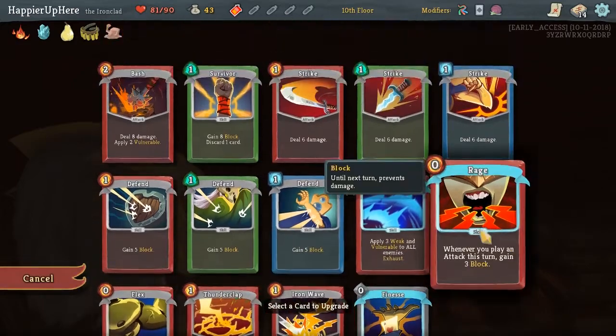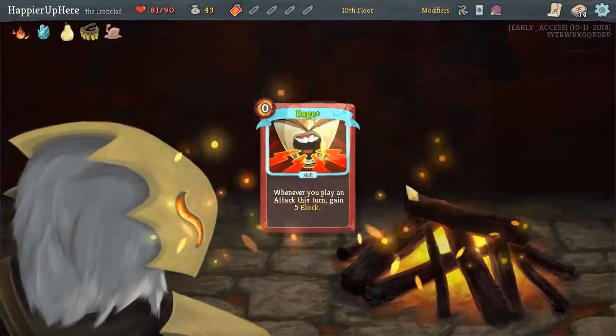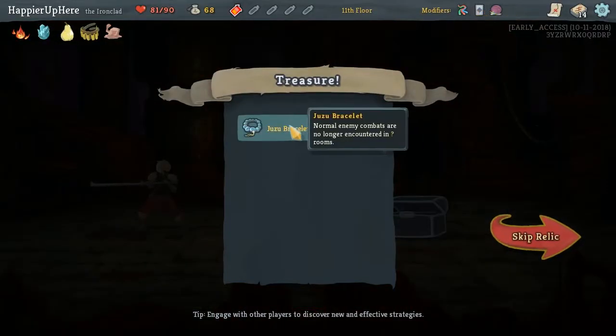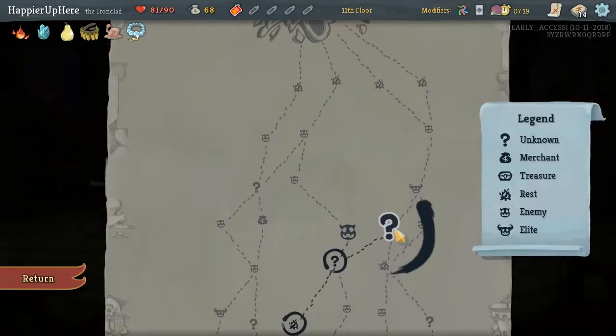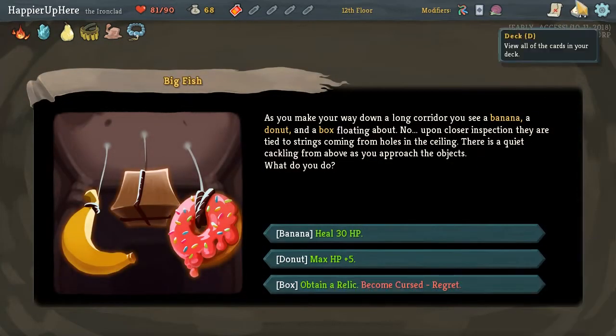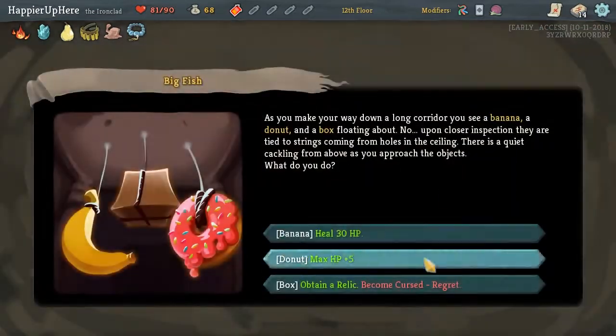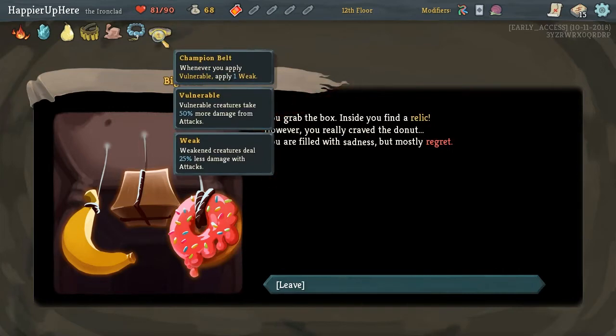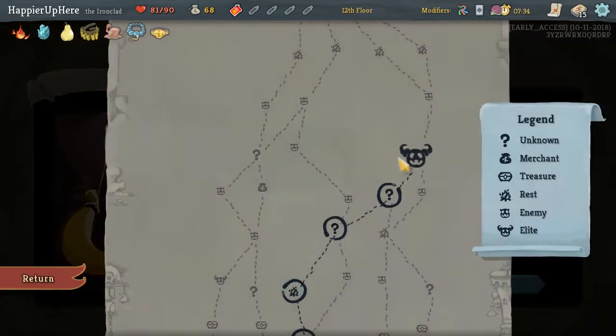We got Juzu Bracelet - normal enemy combats are no longer encountered in question mark rooms. Very handy. Do we want to go for a Cursed Run? We don't have any exhaust synergies and we would get a Regret. Actually, I think we'll take it. We got Champion's Belt: whenever you apply Vulnerable, also apply one Weak. That's actually very handy.